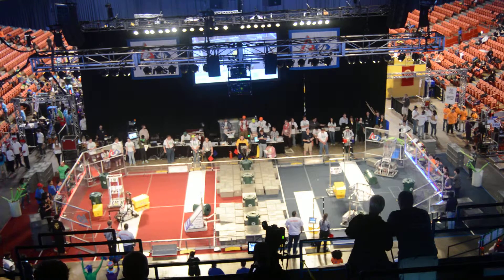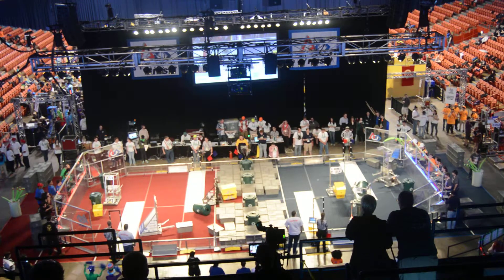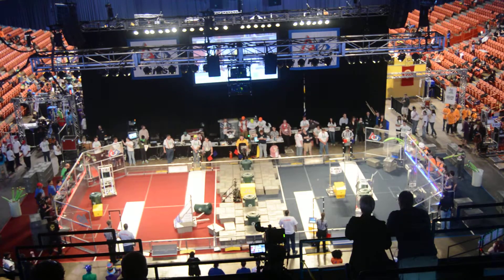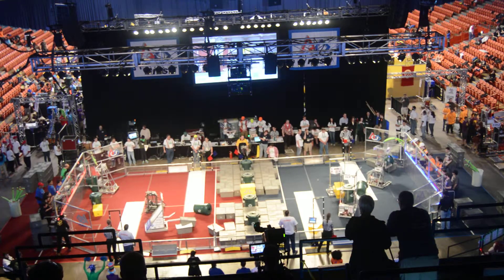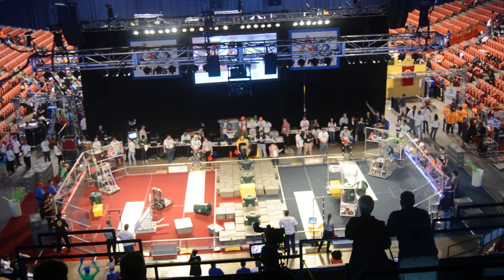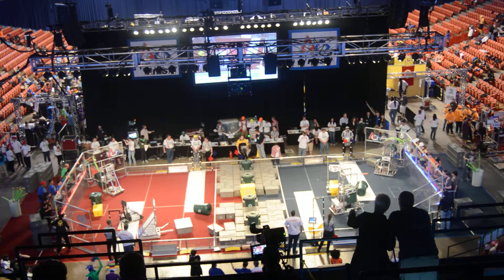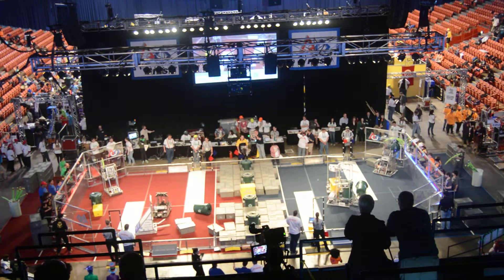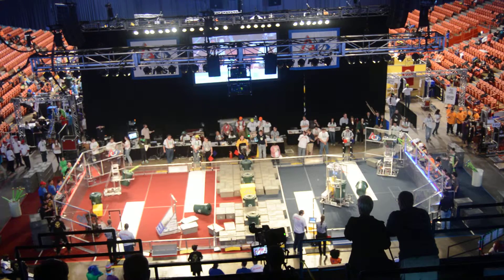Taking a look over on the Red Alliance, we have Eagle Bots holding two of those totes, making their way toward the step in the center of the field. Over on red, Devil Storm is holding onto two of their own, but it looks like they're having a bit of trouble moving. Their Alliance partners on the Blue Alliance — Core — have a stack of two gray totes and a recycling container. It looks like they're ready for another tote from their human player. They now have a stack of three, and their human player is getting ready for more.